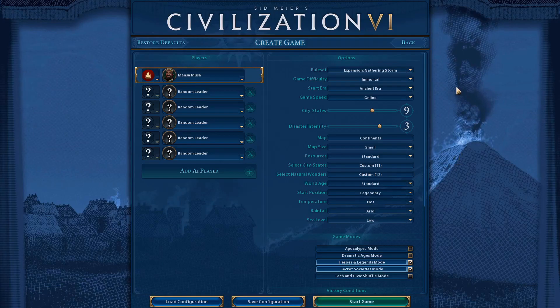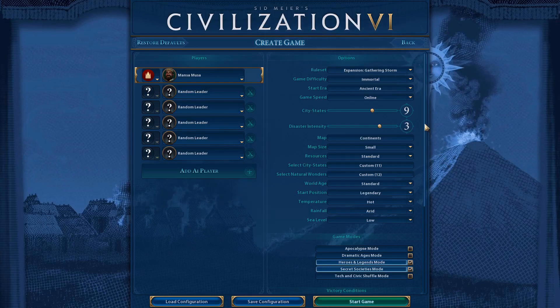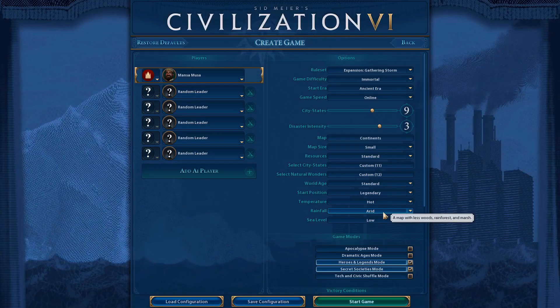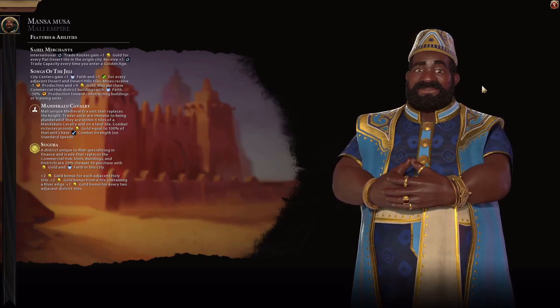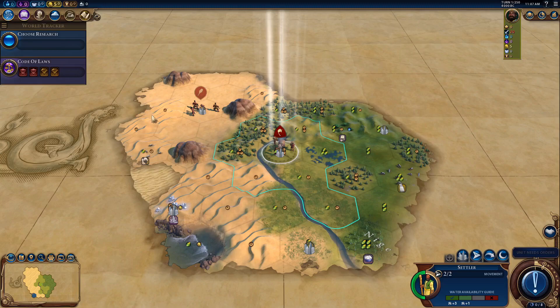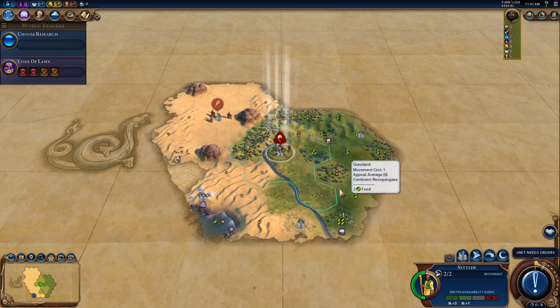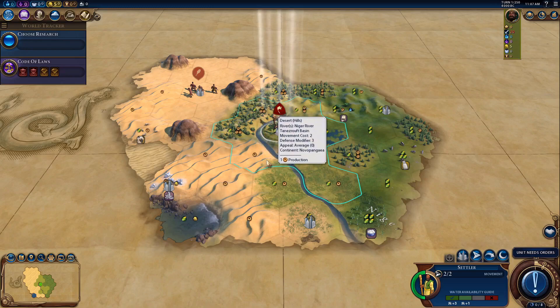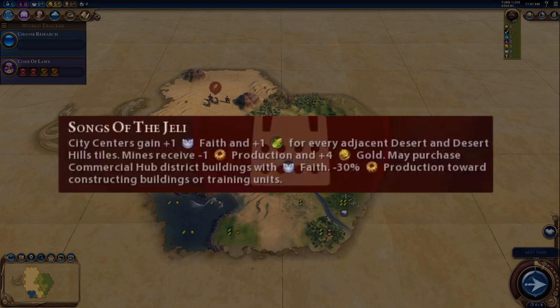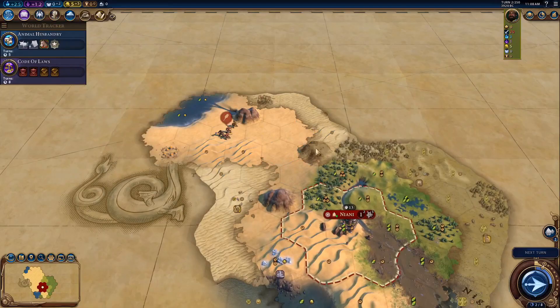As you can see from the world options, we created a map where this should be possible. We have it set to hot temperature for more desert, arid rainfall for fewer woods, rainforests, and marshes, and low sea level for a little more land. Another reason I chose Mansa Musa is he has an embedded code that makes him always spawn on the edge of a desert, meaning we'll have a viable place for a Petra city right away. I'm thinking of settling on this desert hill tile for the extra faith bonus from his ability.